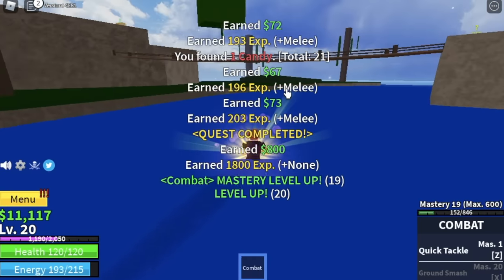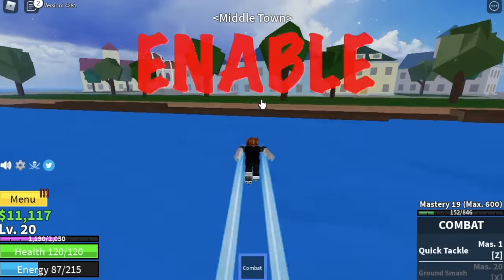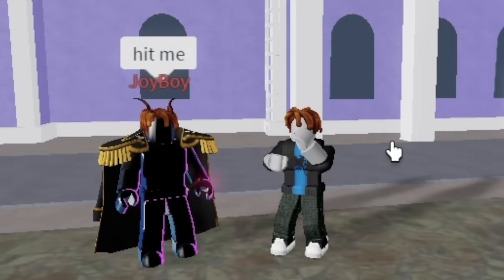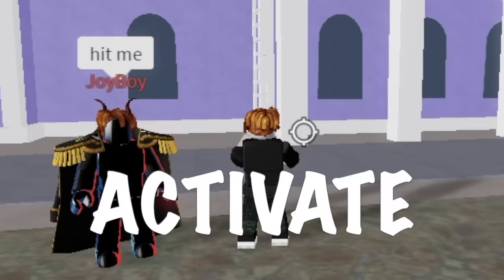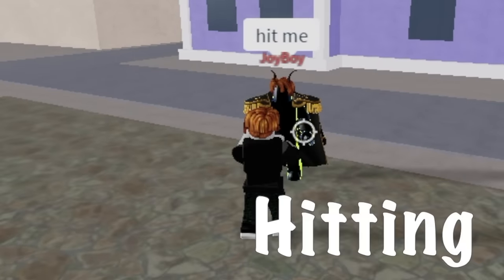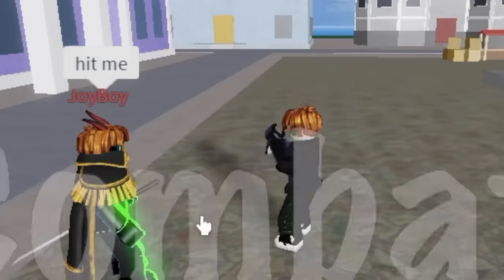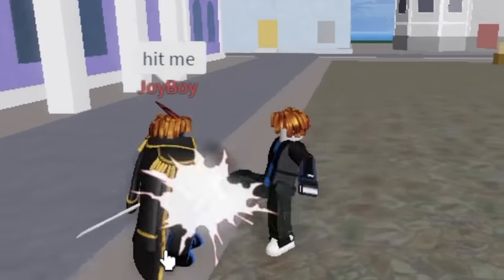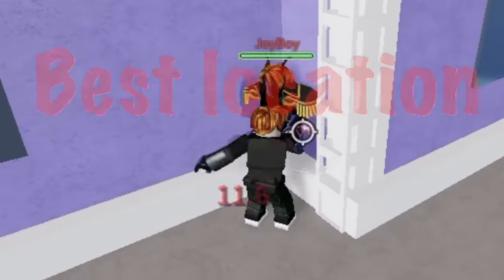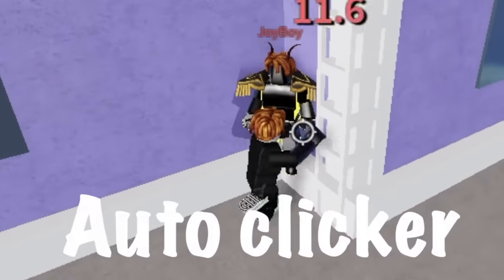Go to a place where you can enable your PvP — I chose Middletown. Now look for a friend and have them hit you. Make sure to activate your Buso Haki and start hitting. You can use your combat or other swords. Some more tips: the best location is here so that you won't be pushing your friend away. You can also use an auto-clicker.